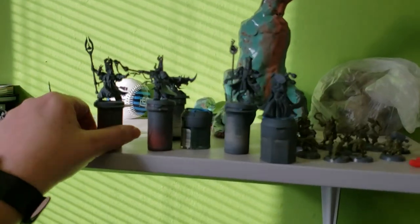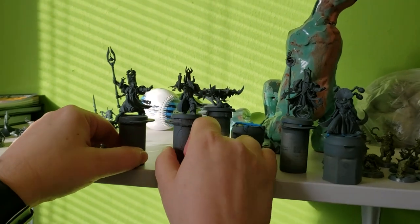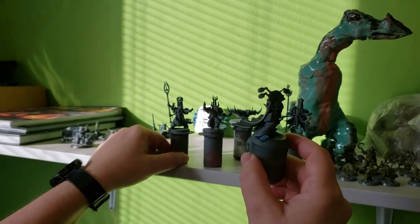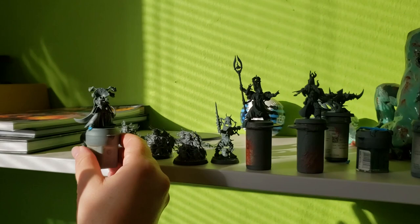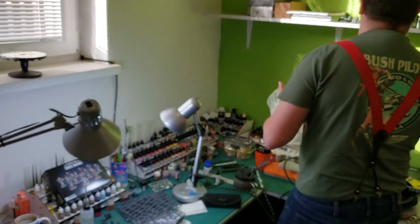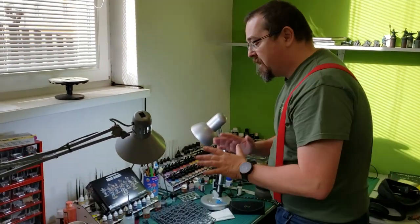We have the Sorcerers — these are from the Burning of Prospero box. And you might recognize this guy — this is Ahriman. He will not be leading the war band, but what kind of Thousand Sons army would be complete without Ahriman? Sure, so that's it.